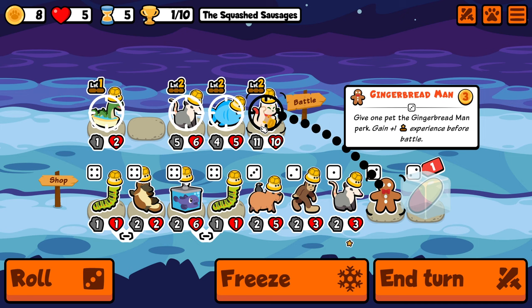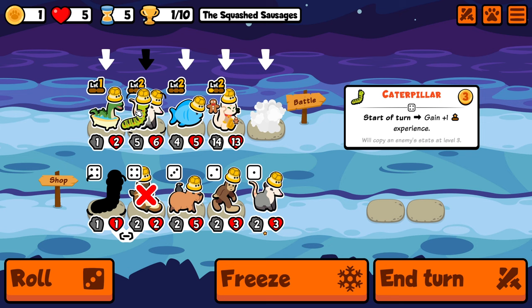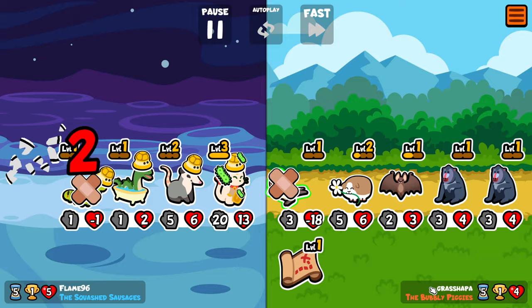Unfortunately we don't hit anything that we want. Instead we get a blobfish plus a gingerbread man, so at least we will get to use that on the lucky cat. That means we will be getting a level 3 lucky cat in the middle of the fight, which is an insane amount of stats and also an insane amount of gold every single turn. We do get a little unlucky with their bat hitting our biggest unit precisely, but we still have the stats necessary to win.